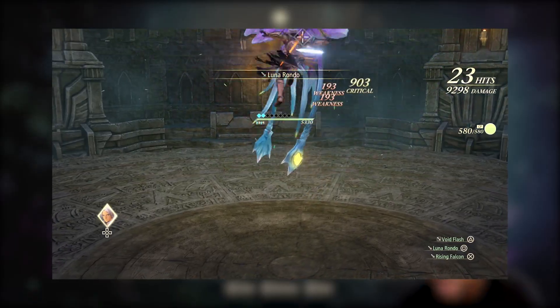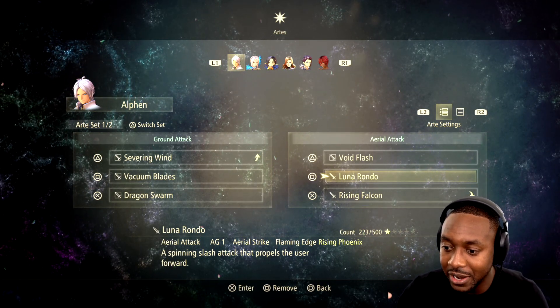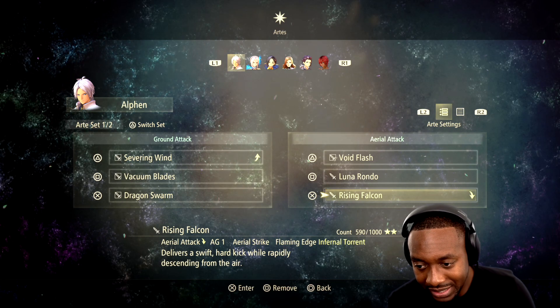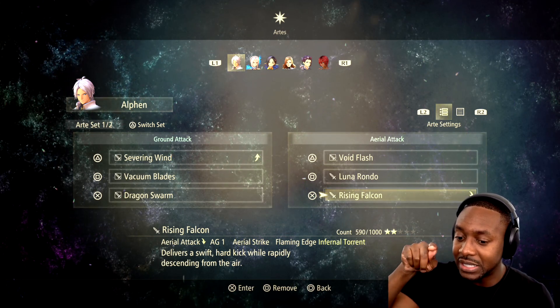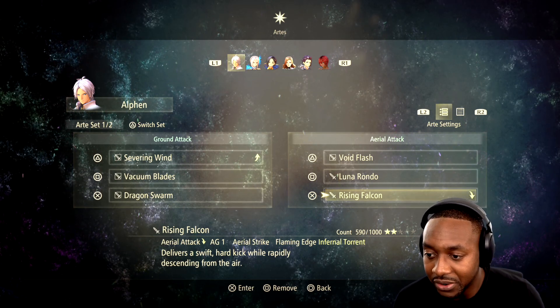I like Luna Rondo because it's quick and fast, and it keeps the enemy spinning. I cycle between that one and Voice Slash while in the air. Rising Phoenix is not necessarily a skill I use too often. But when I do use it, it's only to get out of the way — say I'm fighting a bunch of enemies and I'm about to get attacked. I use Rising Phoenix to evade my way out of the attack and position myself for my elemental fire attack.